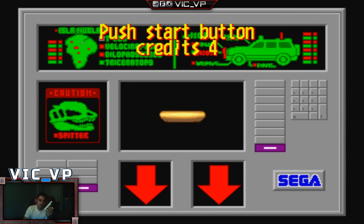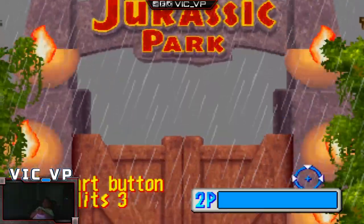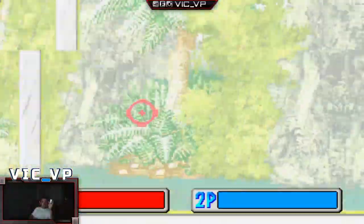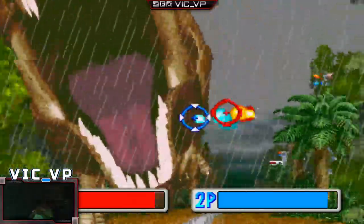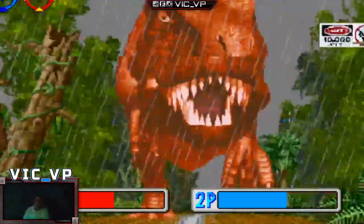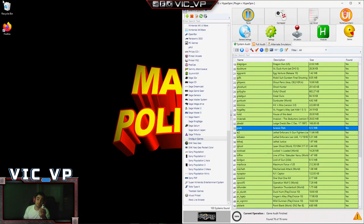I basically have everything mapped onto the Wiimote. The coins are the D-pad up and the start is the actual trigger. Right now I have player two in my hands - I'm just a little bit too close to the Mayflash bar. But as you can see, using the Wiimote I can press start - I have to press the trigger on the actual Wiimote - and now we have two-player action. The only thing about the Wiimote is you have to be careful: mode two is actually emulating a couple of keyboard shortcuts. For example, the D-pad is keyboard up, down, left, right.